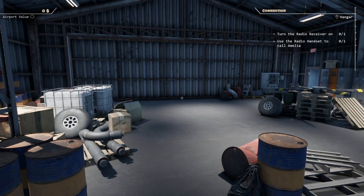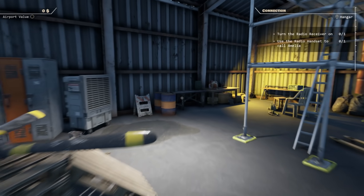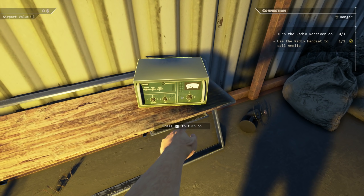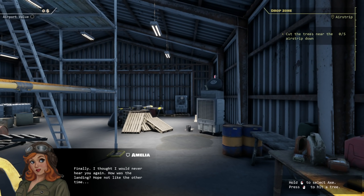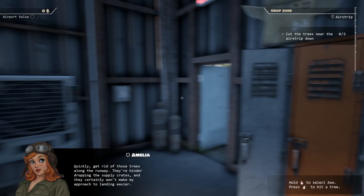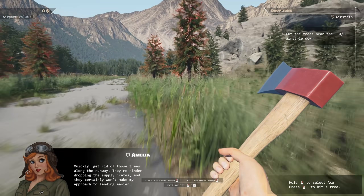Turn on the radio receiver, use the radio handset to call Amelia. Oh, did we find Amelia? It's been years. Hey! How's the landing? Hope not like the other time. Yeah, it was good. Cut the trees near the airstrip down quickly — get rid of those trees along the runway. They hinder dropping the supply crates and they certainly won't make my approach to landing easier.